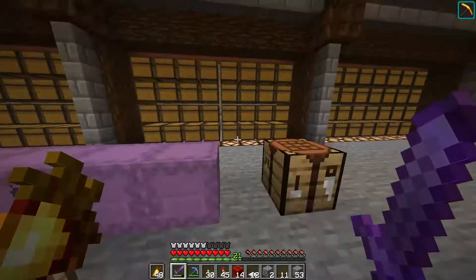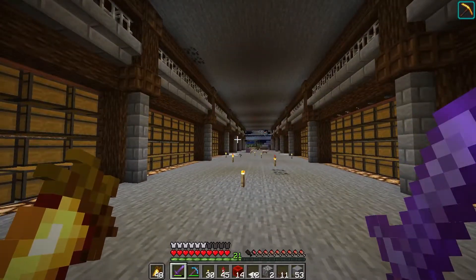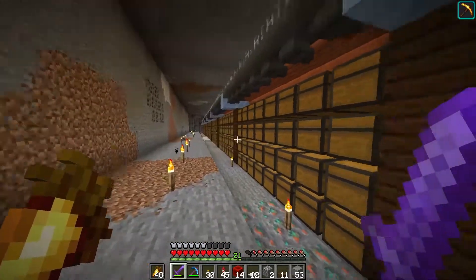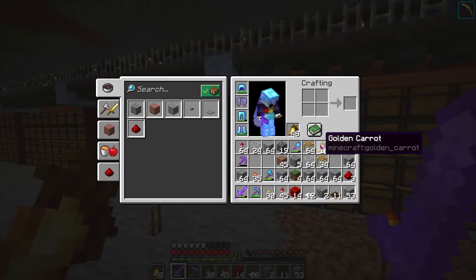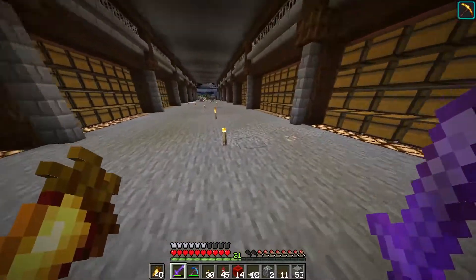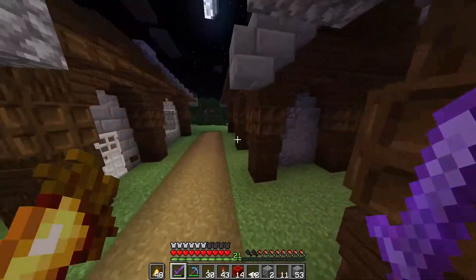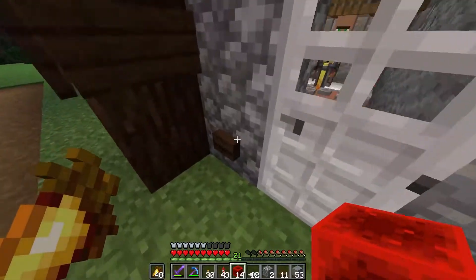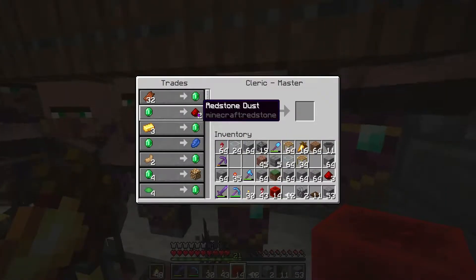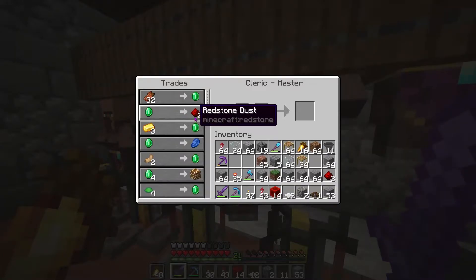Now we gotta figure out what farms we can fit in our world to make sure we can actually use up this entire area to the maximum. But there's still a problem with that — we don't have enough iron, nor do we have enough redstone to finish up this side. We need a lot of hoppers. We do have an iron farm right here, but it doesn't create that much iron. And we only have 14 blocks of redstone, which is not good. Our clerics trade one emerald for two pieces of redstone dust, but we don't have enough emeralds to trade for those either.